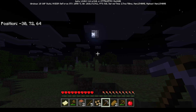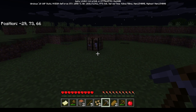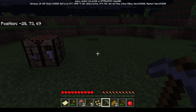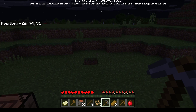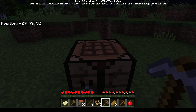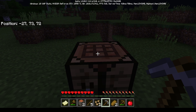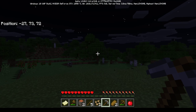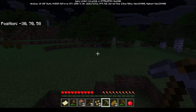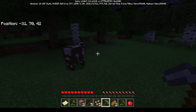Mom spots a light and asks what it is - the kids say it's the moon, and she jokes she knew that. The kids warn that normally monsters come out at night, but since she's on Peaceful mode there are no monsters. Mom asks how to make light and the kids say she needs to find coal. Mom spots a zombie and yells for it to die.